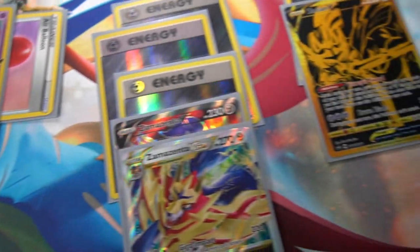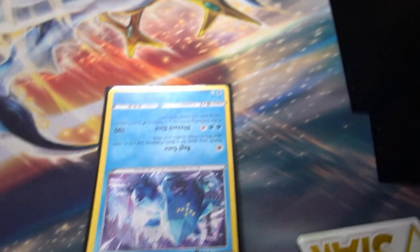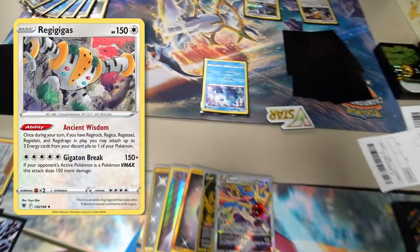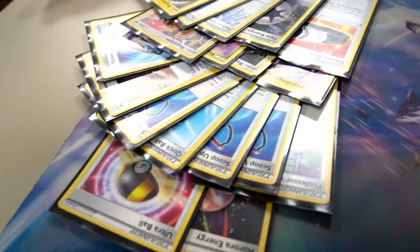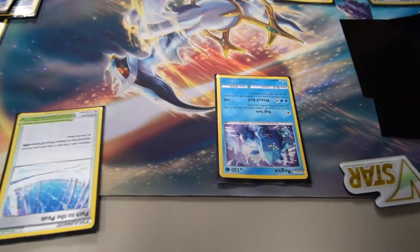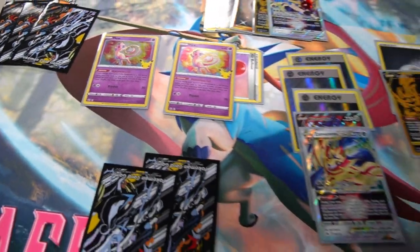On to round number four, we're playing against a Regi deck. My deck worked really well — it set up accordingly like it's supposed to with Celebration's Muse, the Metal Saucers, and the Intrepid Swords. They were also using Professor's Research but weren't really able to get those important energies into the discard pile. So I set up fast and they didn't really get set up. Turn after turn I was knocking a Regi out, and it felt really freaking good.